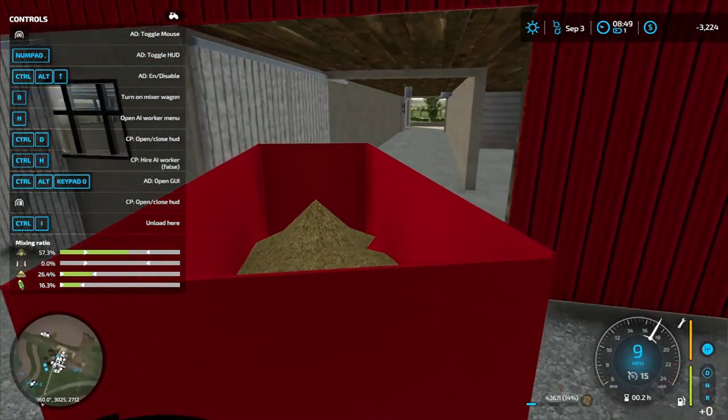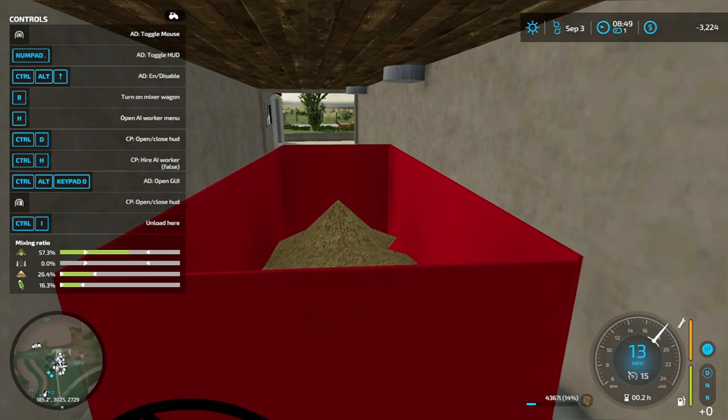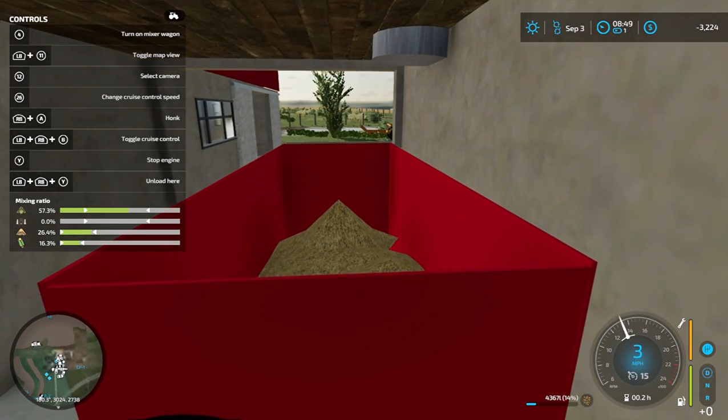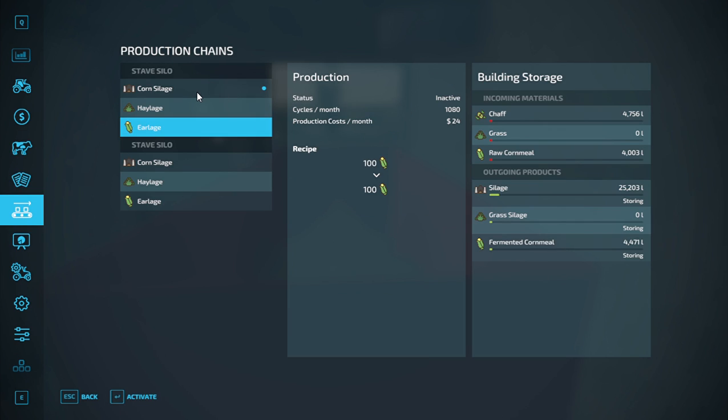I'm going to drive right in here and drive to my second silo. Like I said before it's under productions — your productions. These have to be on: you've got activate and deactivate on every single fill type, so they need to be on.